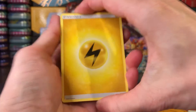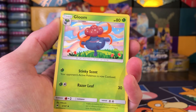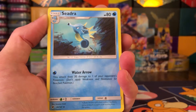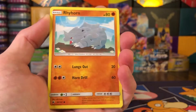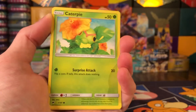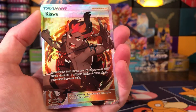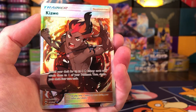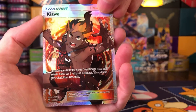Hopefully everybody is having a good Saturday. Quite a storm rolled through here last night, wreaking havoc on power and internet around here, but we made it. It's just that time of the year in the south — you just never know. Oh nice, a full-art Kiawe trainer on the first pack!